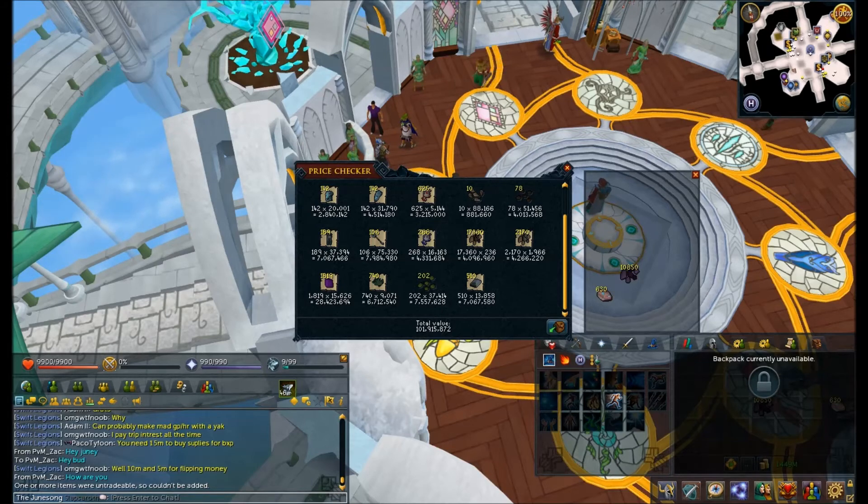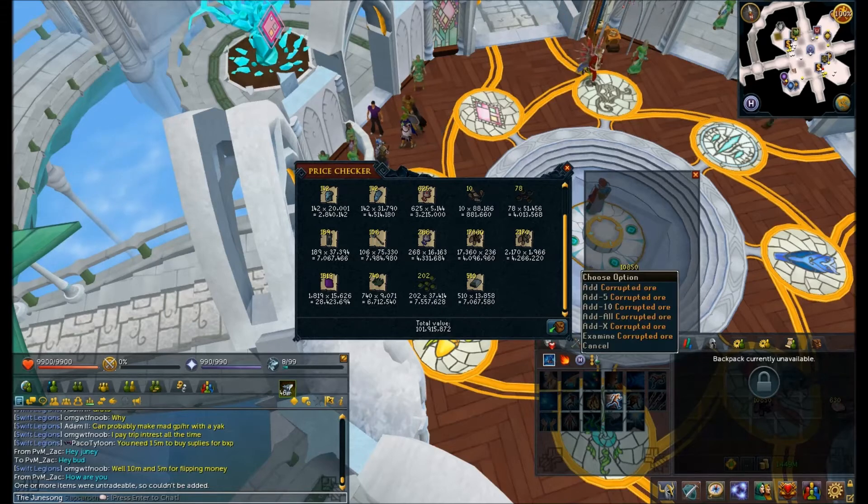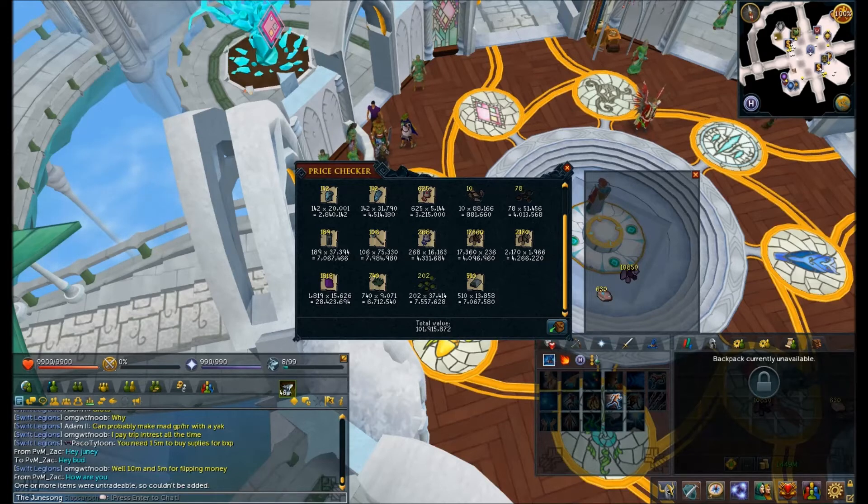I also got 148 crystal blossoms, which is an average of 0.088 per key, and I got a nice big stack of corrupted ore, which is an average of 6.5 per key.